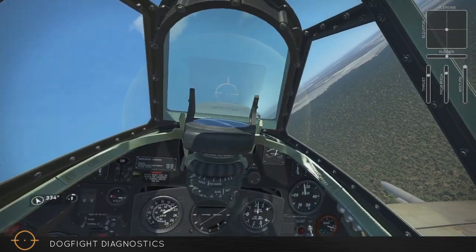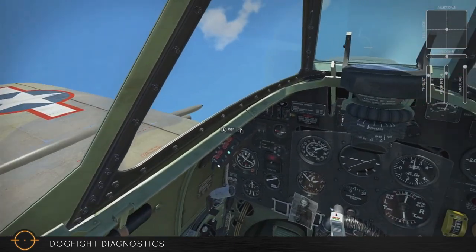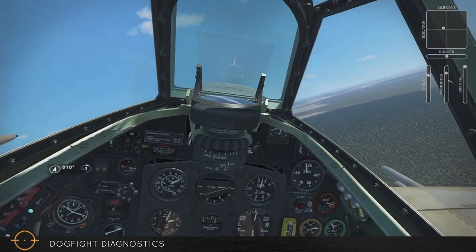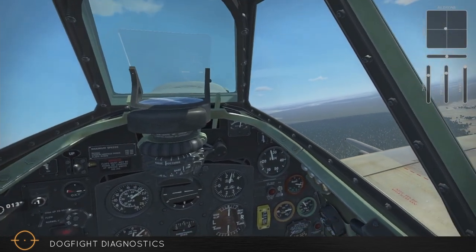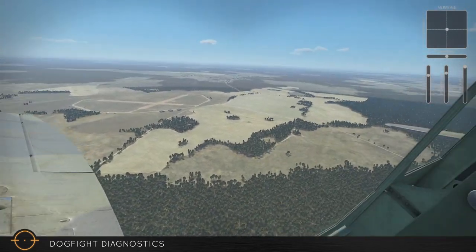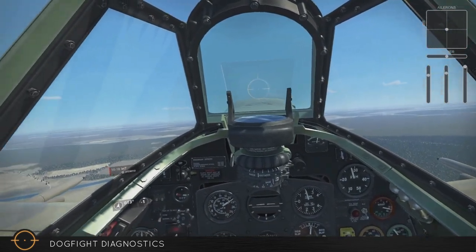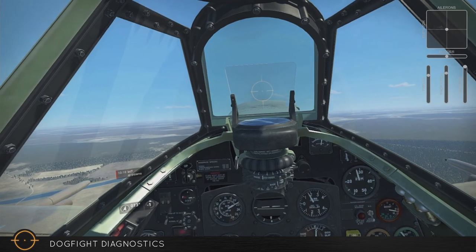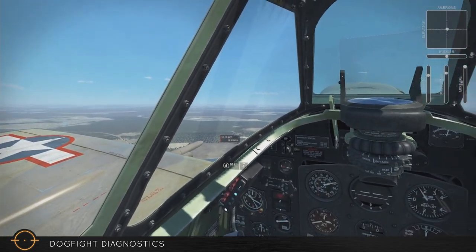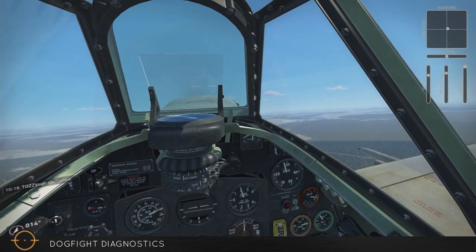I am in the Finnish multiplayer server. I pretty much just always fly in the Finnish multiplayer server, and I would hazard to guess that most, if not all, of the dogfight diagnostics will take place there. Since I'm avoiding the front, I am going to a friendly depot to provide some friendly cover. I noticed callouts for attackers over one in particular, so I pretty much head that way very quickly.